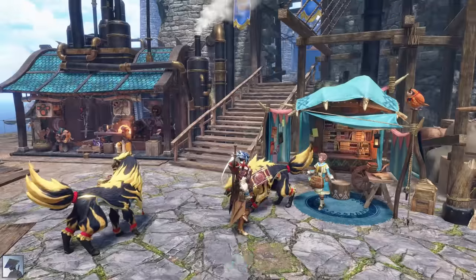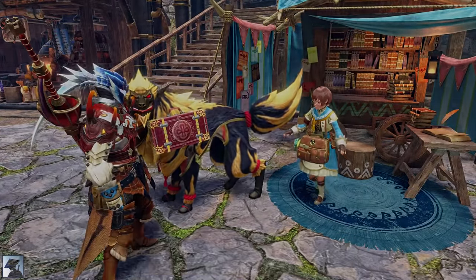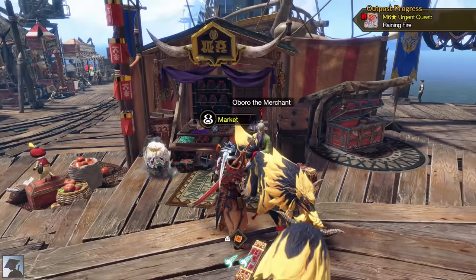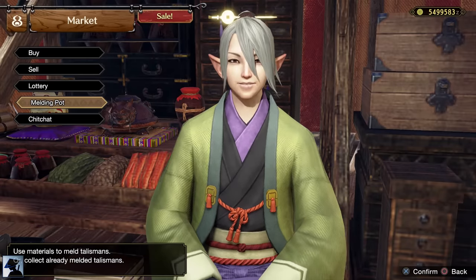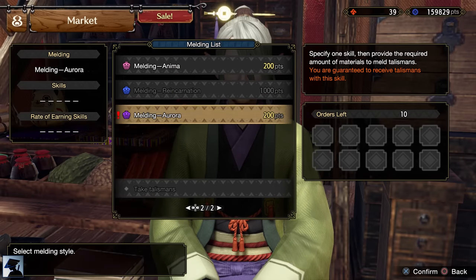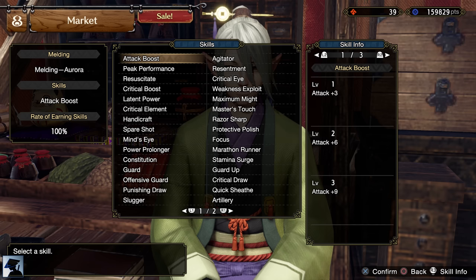Before investing all your time in farming Anomaly Investigations and grinding Curious Crafting, you should consider completing the Urgent Quest of Chaotic Gore Magala right away. After beating this monster, you will unlock the best Talisman Melding that guarantees the skill you choose — the Aurora Melding. This is by far the easiest and most efficient way to farm Talismans, and you should most definitely make use of it to find good Talismans.